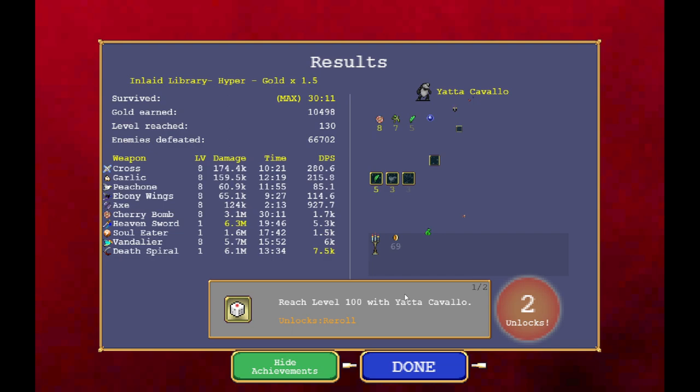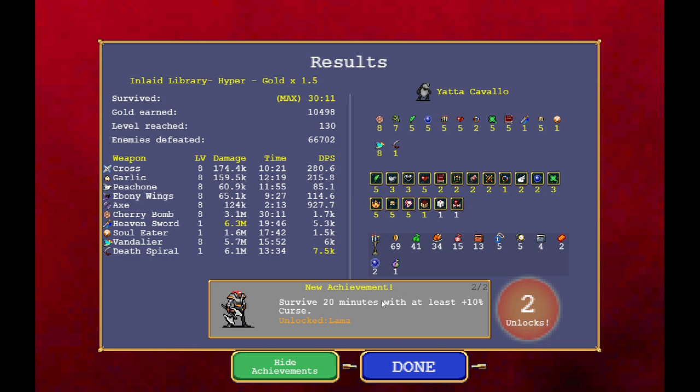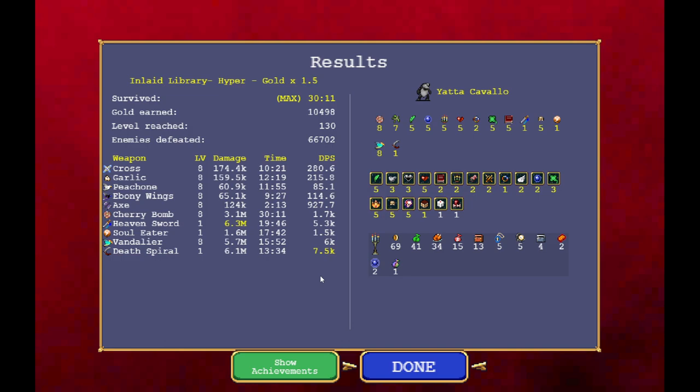Nice — let's go. Two new unlocks: I got level 100 with Yatta Cavallo, and Llama is also unlocked. Very nice. We got one more reroll and also one new character. Dead Spiral: 7.5k. Vandalier: 6k — ooh, Death Spiral was more powerful than Vandalier. Cherry Bomb: 1.7k on its own — nice! It's a pretty decent item, I'd say it's in the same league as Rune Tracer. Whenever I see something doing 1.7k, I can imagine the Legendary being the most broken thing ever. The sword did 5k too, so we got three very powerful items carrying us, and then Soul Eater and Cherry Bomb to top off the build.